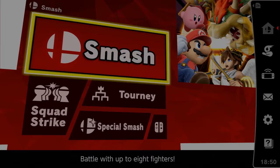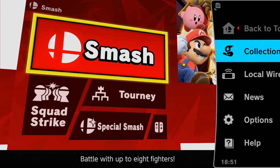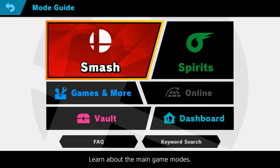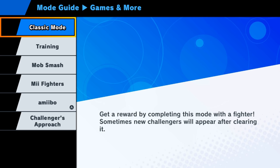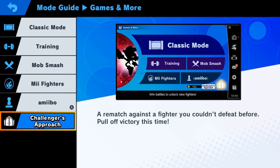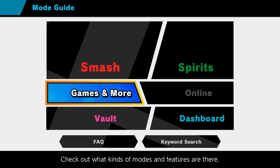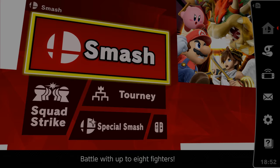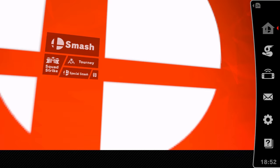As promised — if you lose to a CPU, what are your options? You basically want to go to Games and More, and then there will be a little door at the bottom right called Challenger's Approach, and then you can fight them again using the character of your choice and have another chance at unlocking them. Hopefully you can beat them this time and actually get the character, because like I said, they do get a little more difficult as time goes on, so maybe you're having a little bit of trouble.